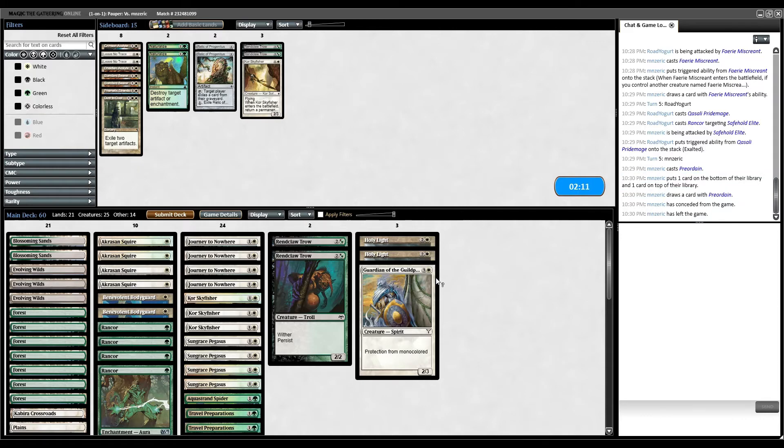After sideboards, opponent's deck is looking mostly mono blue. Even if they're splashing red for the Scred variant — which it doesn't look like, didn't see any snow-covered mountains — Guardian of the Guildpact can get through that. So we bring in Guardian plus two copies of Holy Light so non-white creatures get minus one, minus one, hopefully wiping our opponent's fairy board. We go down one Core Skyfisher and two Rendclaw Trow.